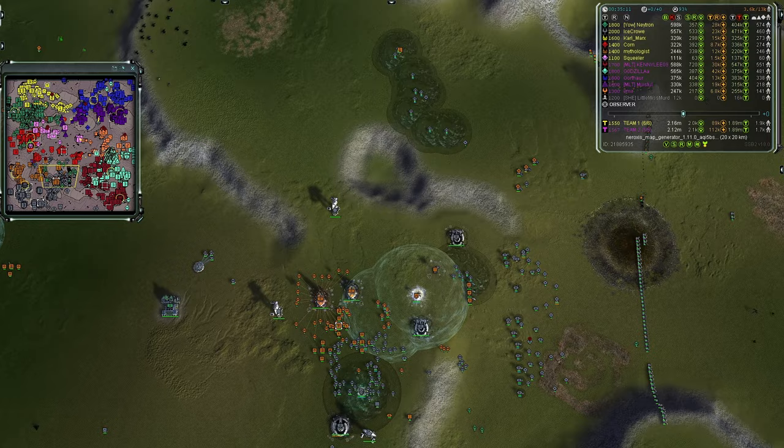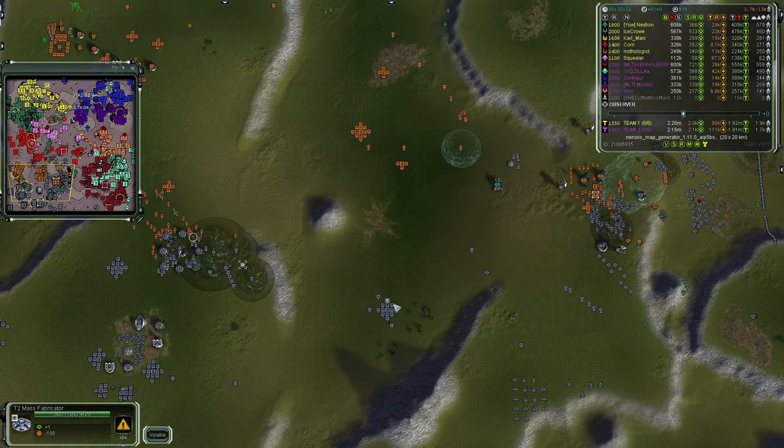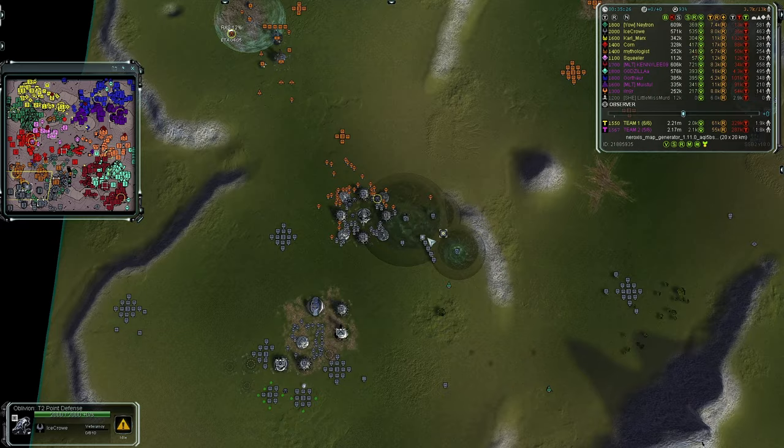Team One's defensive line: one, two, three Colossi online. Team Two also has three Colossi. I still don't think Team Two has enough to break Team One's formation — and even if they do, Team One can fall back with T2 PD, strats, more oblivions, and TMD protecting against nonsense.